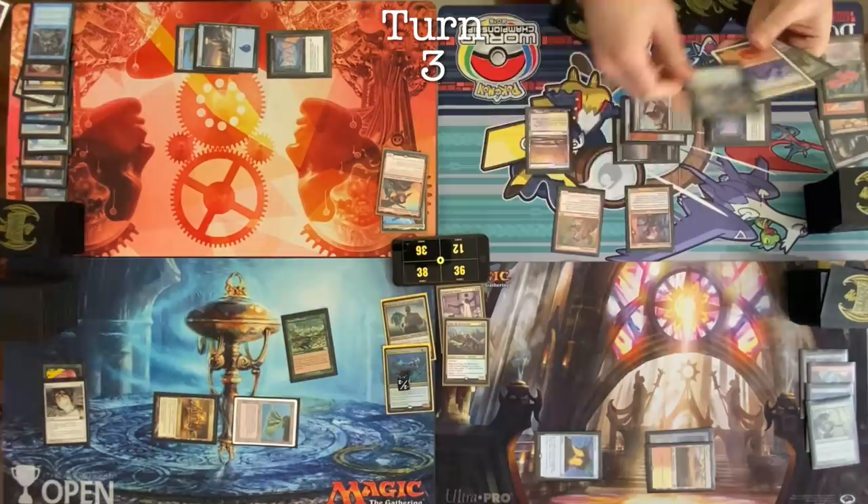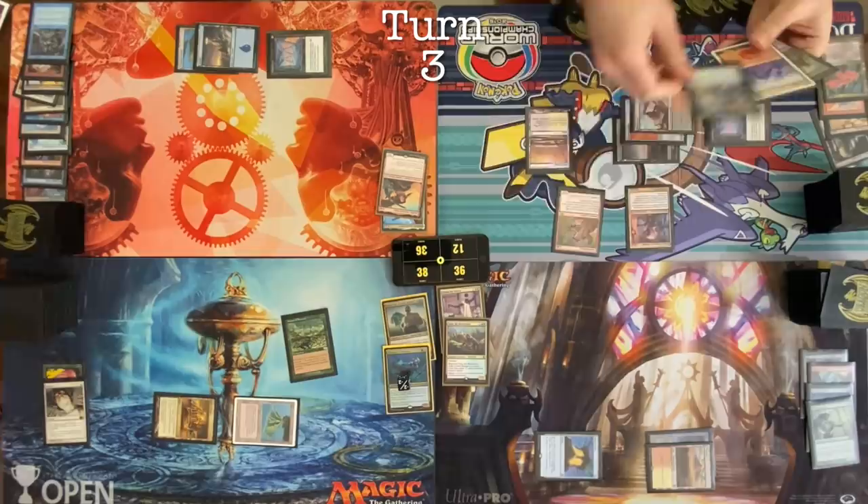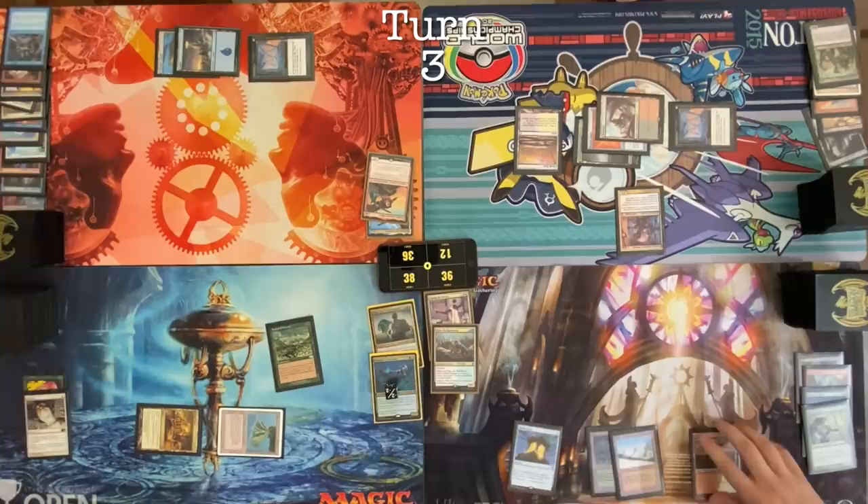Play Marsh Flats, then move to discard. Discarding Goblin Matron, Dark Confidant, Mountain, and Boggart. Roll for Mana Crypt — no damage. Play a Taiga. Cast Temporal something. Pass the turn.